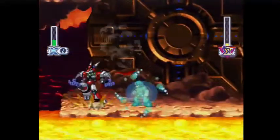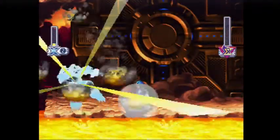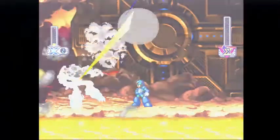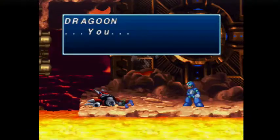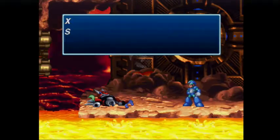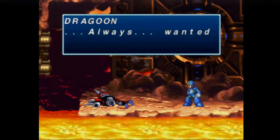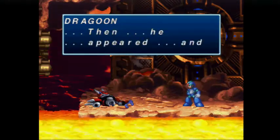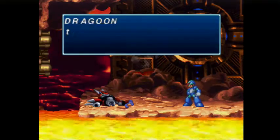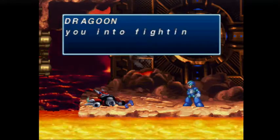Dragoon's a pretty easy boss. He only has the Shoryukens and the Hadoukens. We'll see in the boss rush, but he'll fire a ball of energy towards either side of the arena and create a pillar of fire so you can't use the wall to avoid his breath fire attack. You're normally supposed to use his weakness of double cyclone on him, but using the power armor just makes this kind of a joke.